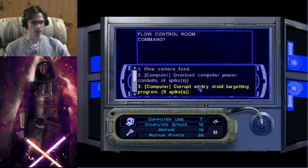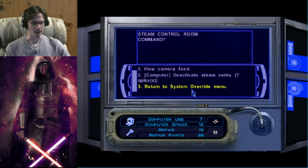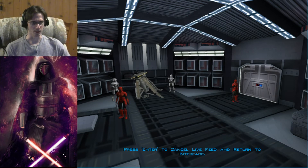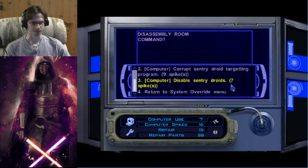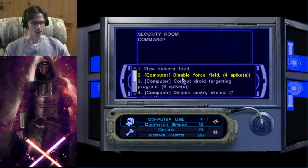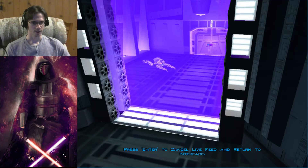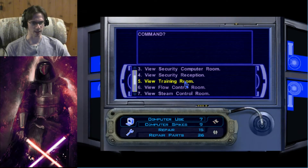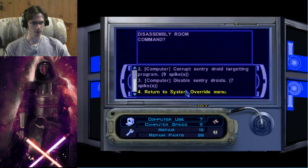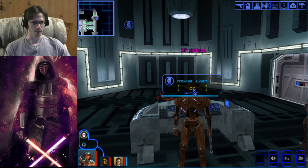Flow control room is where we just were. Steam control room — we might be able to activate the steam vents as well. Disassembly room — that looks like what we're looking for, that'll be our droid right there. There are only four people in there, two of them are droids — no problem. I'm going to disable those sentry droids because that sounds like a good thing to do; otherwise they sound kind of scary. And we'll see if the force field is really necessary.